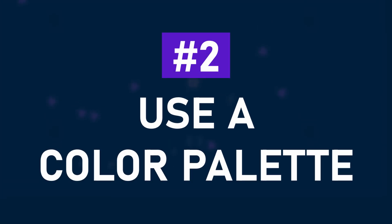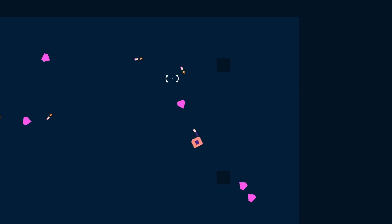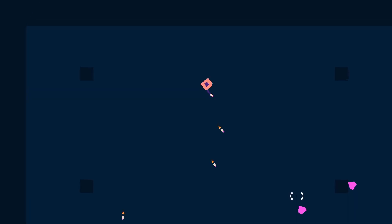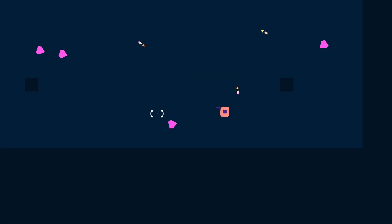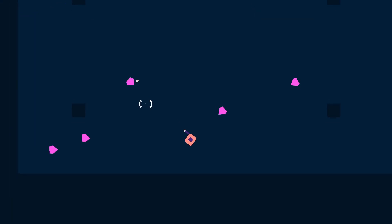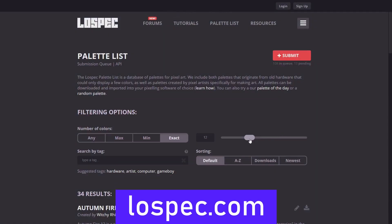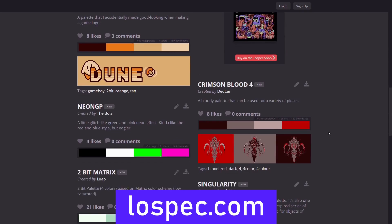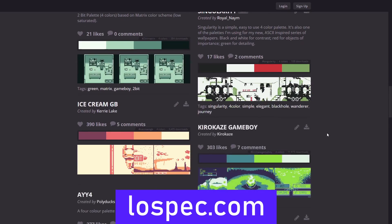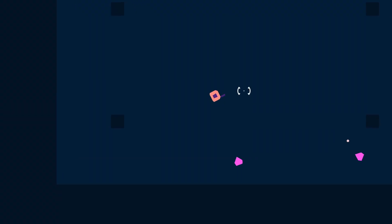The second advice is easier than you expect: use a color palette. I could tell you to worry about the colors and make a coherent choice to really set the mood for your game. But working with colors is usually harder than we think, so to simplify the process, just go to lospec.com or any other color palette site and choose a color palette that you like. You can select how many colors you want and usually you even see it in use. If we apply that to our example, I think it already looks better.